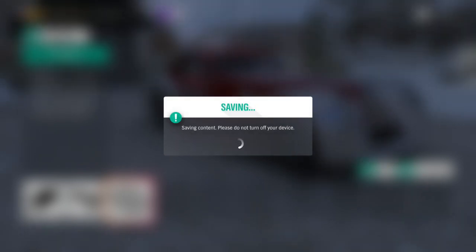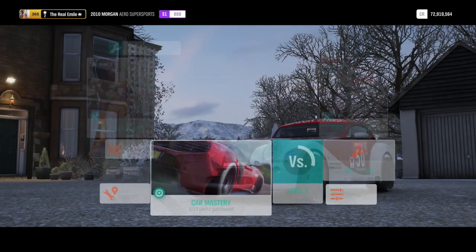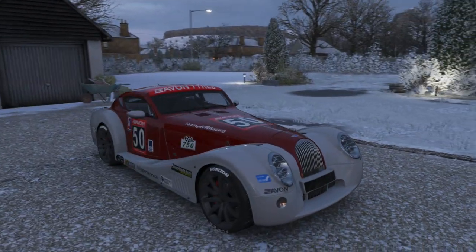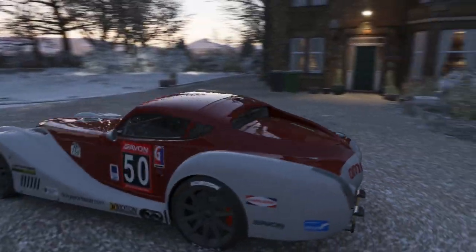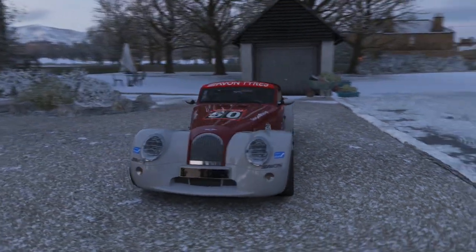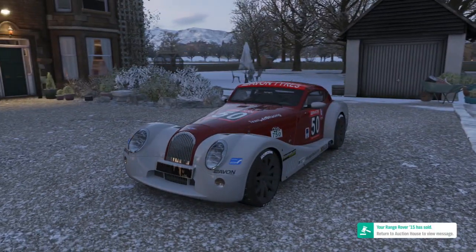So the top speed is a lot quicker than I was expecting. Maybe I was expecting a slightly higher PI out of this considering it is relatively lightweight and that is a fair amount of power. There's clearly something not quite right with this one. We don't really know until we drive it, but looking at the tire sizes and the power output I have some relative faith the Morgan will at the very least be a good handling car.